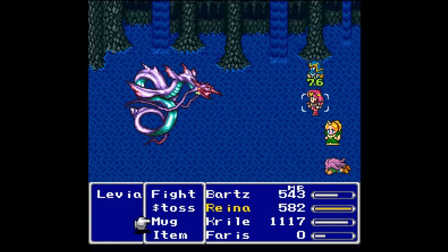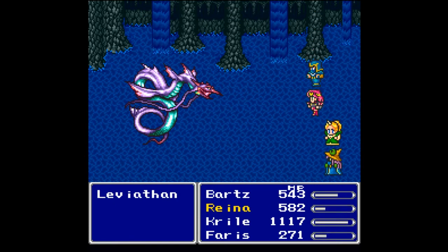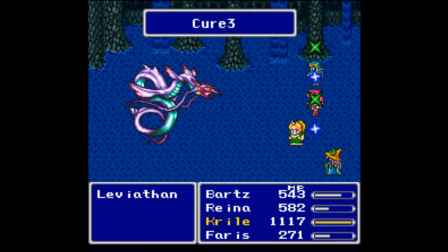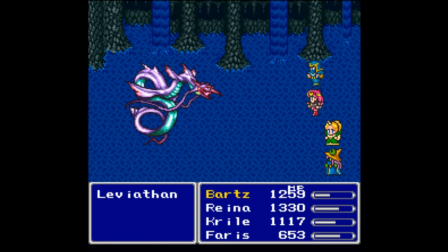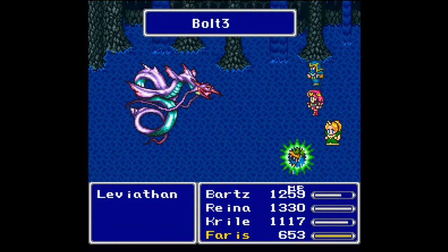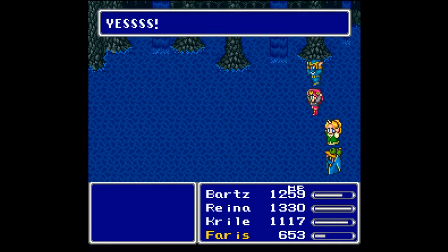He gets a lot of attacks off. Phoenix Down on Ferris - remember people don't die, they faint or are wounded. Let's go ahead and Cure 3 on everybody which should bring everybody all the way back. It looks like Ferris does not get the regen back after death, which is not good. We can defeat this guy though as long as Ferris gets a turn and doesn't keep dying. Bolt 3 again for more massive damage - and wow, that was a lot easier than I thought!